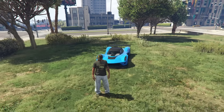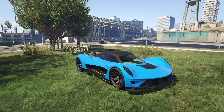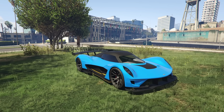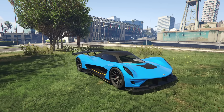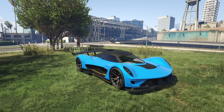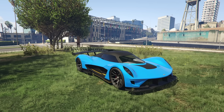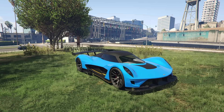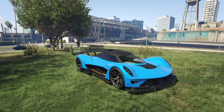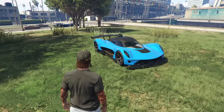Starting off with the car sitting here behind me, this is the Dubachi Wagner and it is discounted this week by 40% off. This car is already a really good bang for your buck supercar. It goes for $1,535,000 and this week it's going for just over $900,000, which is pretty insane. It has super high downforce and a great top speed. Not a whole lot in the way of customization, unfortunately, but it is a very good all-rounder as far as supercars go. Definitely look into the Wagner this week — it is discounted and found on Legendary Motorsport.